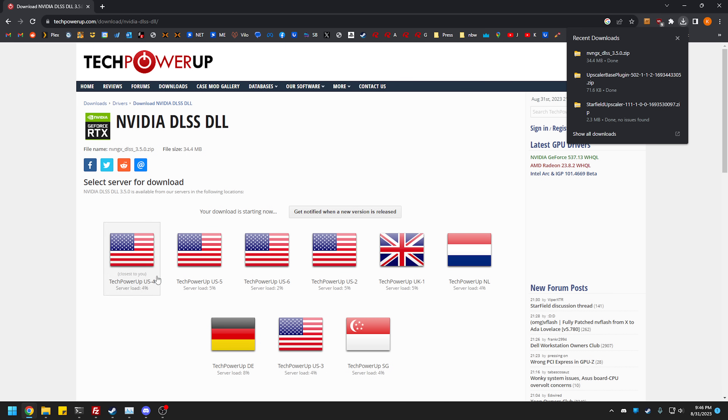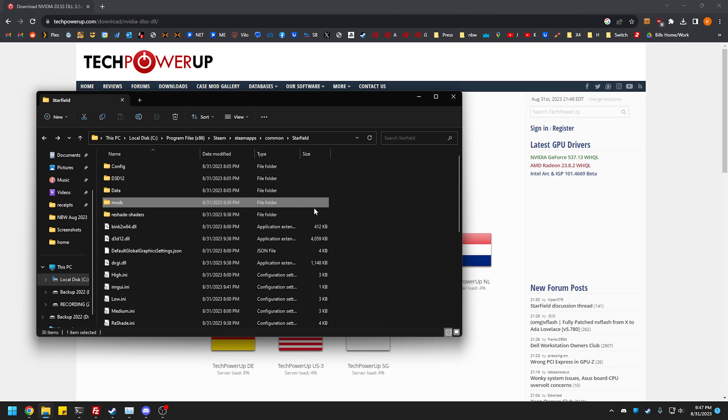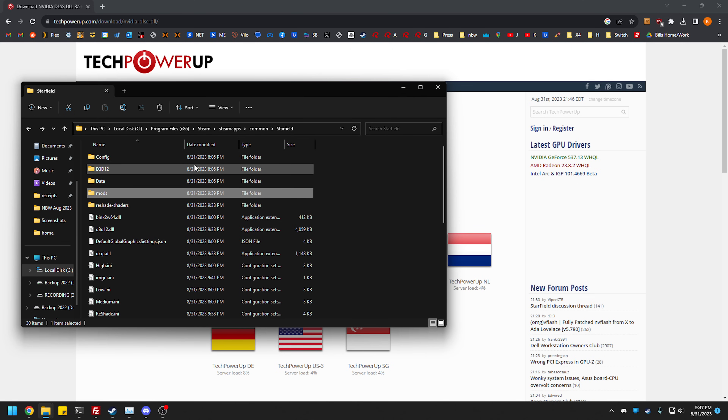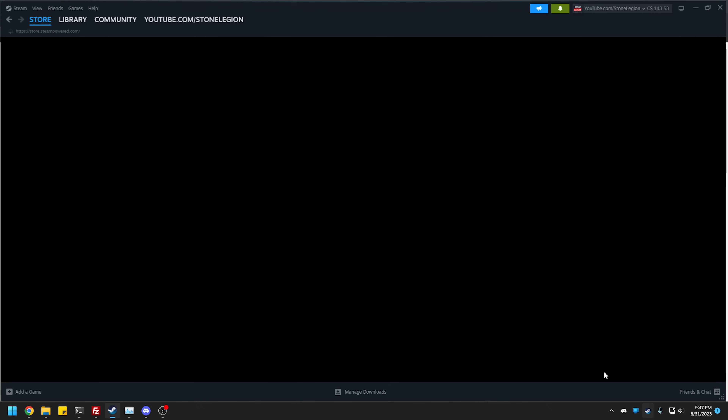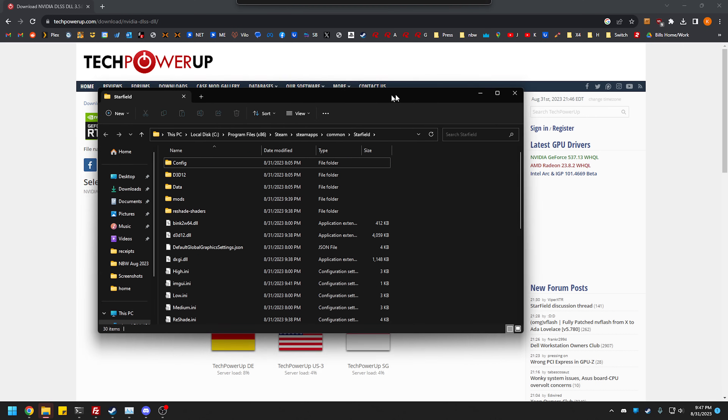Now we're going to go to Steam and open everything up. I've already tested and installed this so I know it works. You're going to go to your Steam folder or wherever your game is installed. Open Steam, go to Library, right-click, browse local files, and it'll pop up.